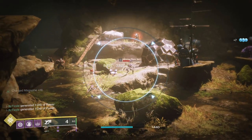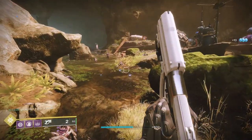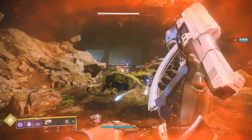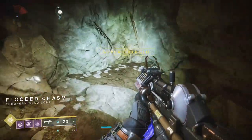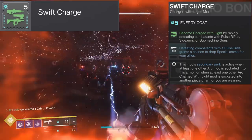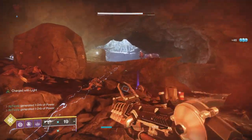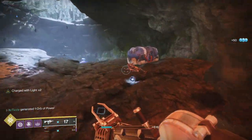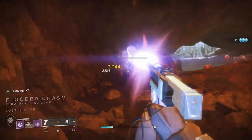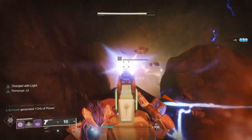That is going to do it for all the void mods — they have some very good mods, but every single one will cost you minus 10 to a certain stat. Let's shift over to the arc mods. We will start with the mods that help us gain stacks of charged with light, beginning with Swift Charge, which allows us to become charged with light by rapidly defeating combatants with pulse rifles, sidearms, or SMGs. Something common among all the arc mods is they have a secondary perk that activates when running another arc affinity mod — for Swift Charge it is that defeating combatants with a pulse rifle grants a chance to drop special ammo for your allies.